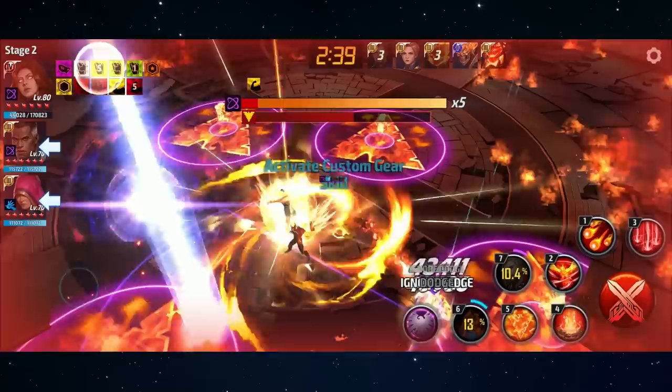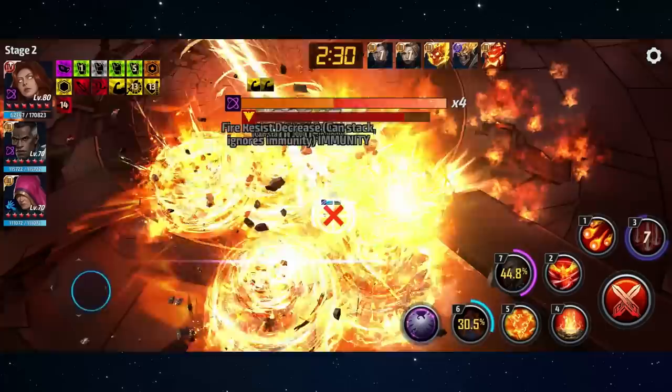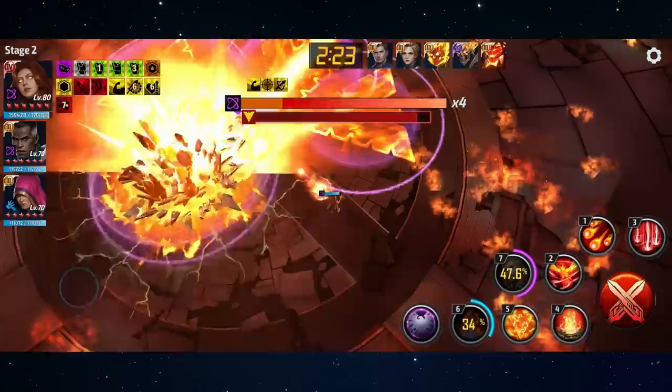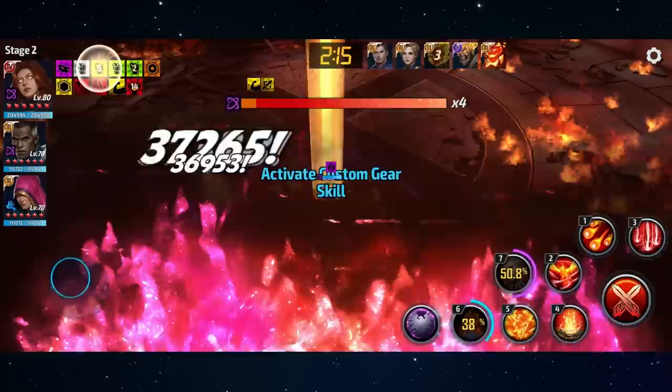My advice is to take advantage of the initial part of the attack. Because she's not in an iframe during that phase, you have to punish her. Just take advantage of the part where she's going into the middle of the arena and summoning those first five phoenixes — punish her, hit her with all of your skills, unload your tier three, tier four, etc. Then when you see the fifth circle, that's when you start running or switch characters, because that's when everything explodes. This is where a lot of players are going to get stuck and lose a lot of time.